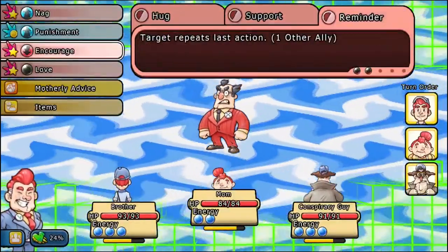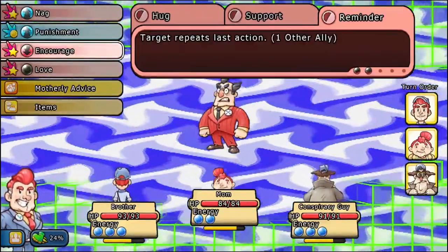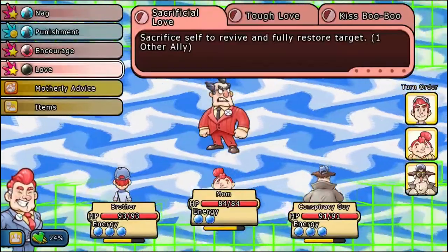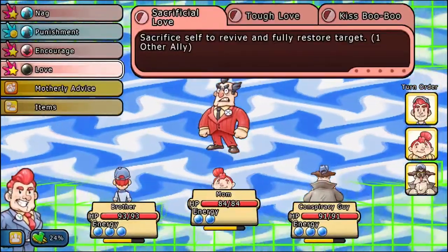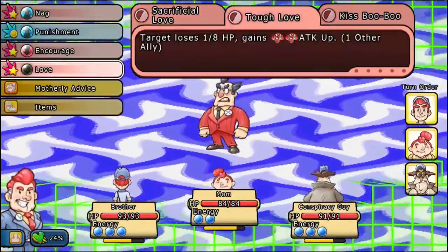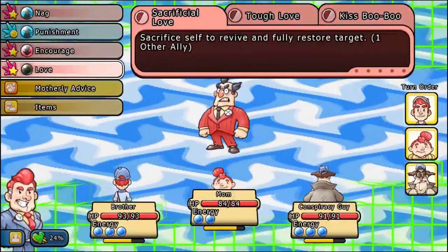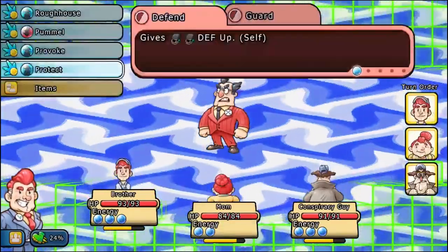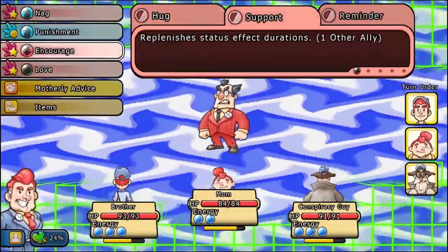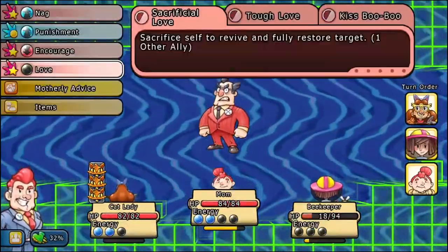She has Reminder, which allows you to double an opponent and your ally's actions. So if an ally has enough energy to perform an action twice and you want to do it in the same turn, you can have her use Reminder and they'll do it twice. She also has Sacrificial Love, which allows her to die but then restore all of the ally's HP and energy — and that's really big. She's got a lot of verbal, muscle, and non-type damage to really help you out in combat, and later on you'll get more energy for her if you can equip her with something.